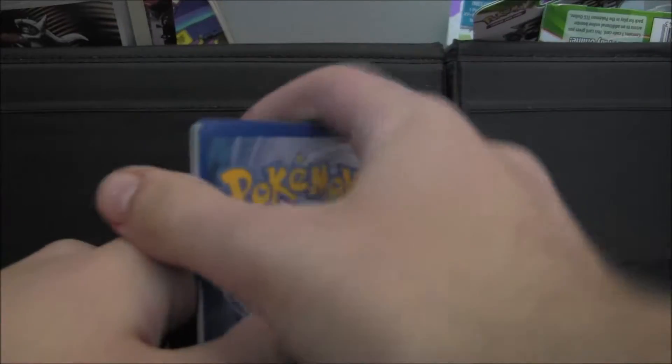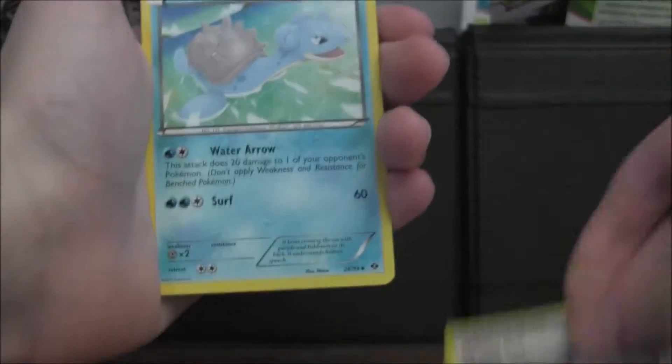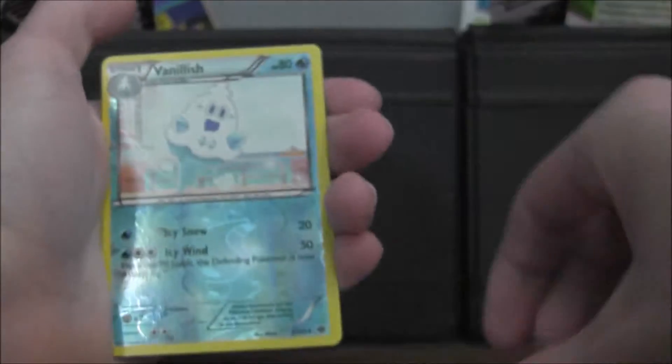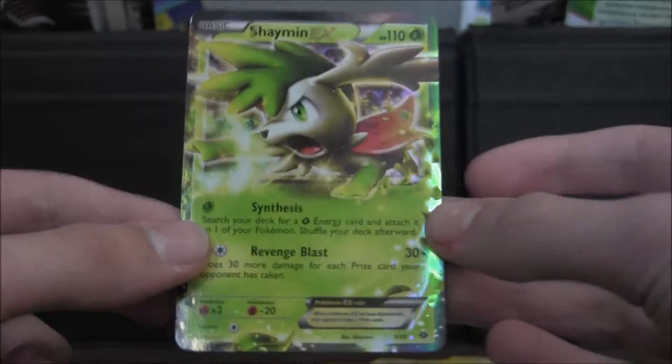And there's the code. All righty. So we've got — I should zoom in — Munchlax, Heavy Ball, Lapras, Shinx, Pansage, Buizel, Meowth. A reverse Vanillish and a rare... Are you kidding me? Oh my gosh — Shaymin EX! Oh my gosh, I actually have this card but not in mint. Oh my god. I am so happy I actually bought this. We got the Alakazam full art and a Shaymin EX from Next Destinies. Oh my gosh.